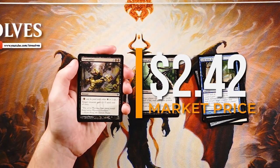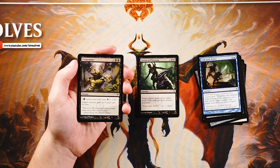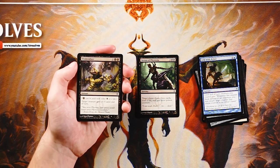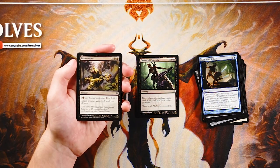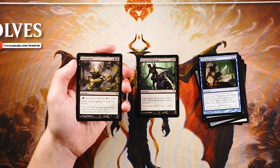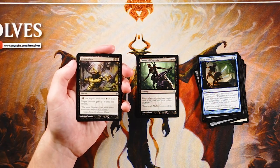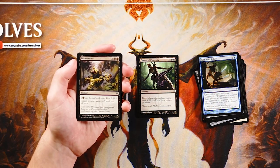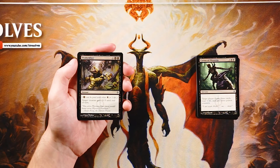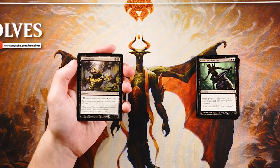Oh, Dismember — I love this card. It's an instant for one and two black phyrexian mana — target creature gets -5/-5 until end of turn. That is very, very strong. It deals with so many things at instant speed, and you can technically pay only one mana by paying four life. In some games, especially against an infect player, your life total doesn't matter as much because they're dealing damage in the form of poison counters, not life. This is a very strong card — I think this is the pick at this point. Premium removal that deals with so many things.